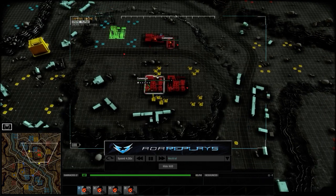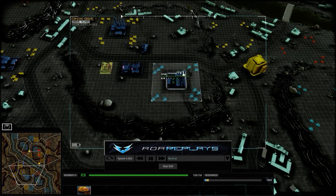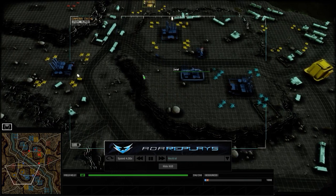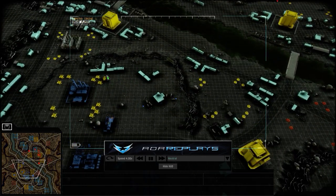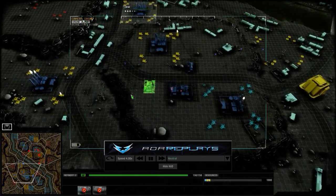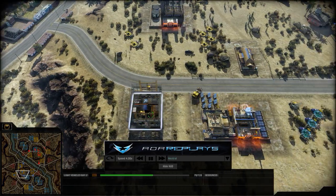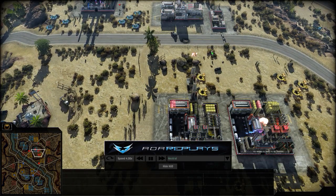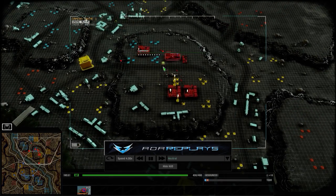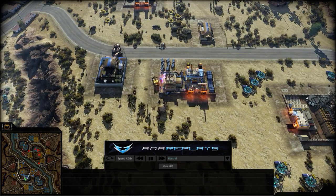Commissar is getting some infantry out, going to be capping both of his banks on his side of the river, and getting an aluminum refinery out. Zero already got his aluminum out and almost bought his light vehicle bay, and he's already capped his banks. Zero is getting another oil refinery, getting all that holodollar money and a light vehicle bay. Meanwhile the Commissar keeps on expanding and getting himself a Sentinel turret for base defense.